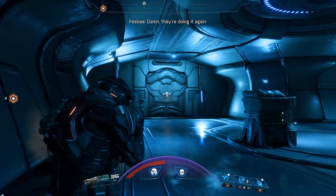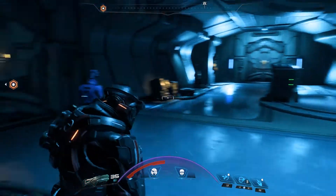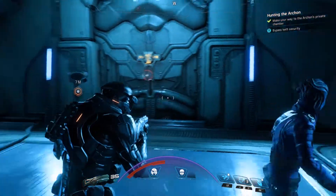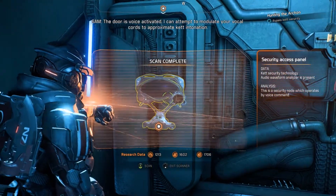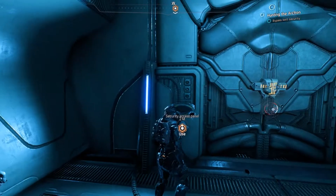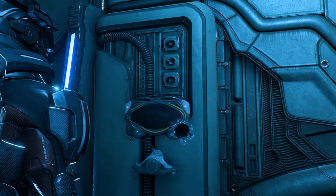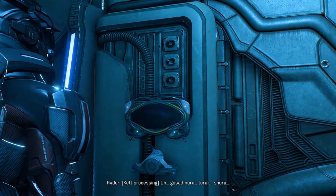Oh shit - another ambush. SAM, there is an alternate route. Overriding the door now. Will it work? Nope, of course it won't. The door is voice activated - I can attempt to modulate your vocal cords to approximate Ket intonation. Yes, that would be awesome. Let's try this. We are Ket now. The system is asking for your authorization - how do you wish to respond? 'Ghost said Nura.' Ghost said Nura. Access denied. Wait, extra security then. Intruders have been spotted on the ship - we need to secure this area. Access granted. Really? He's going to let us in after that? Whatever - on your head be it, silly Ket man.